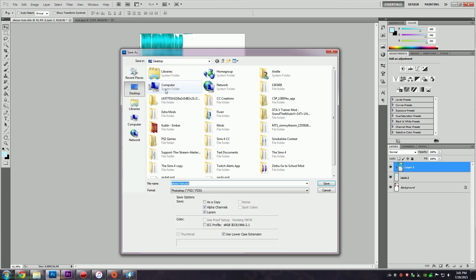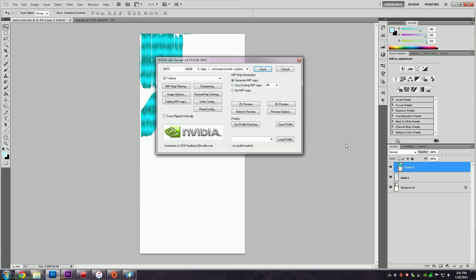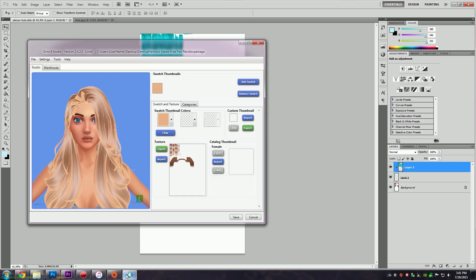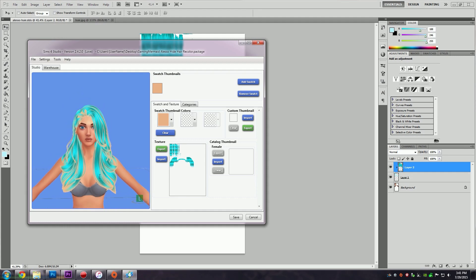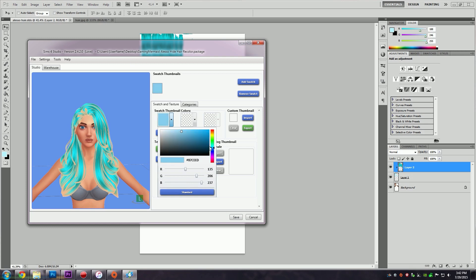Once you're done, you're going to want to save this as a DDS file. I'll leave the settings on screen for a few seconds so you can make sure you have the correct settings. Once you have that, save it, go back to Sims 4 Studio, and import your new texture. Now you can see this is the recolored hair. It does take a little bit more work, but it's not as difficult as it seems. You can also change the thumbnail color to better match the hair — I have an aqua color so I'll leave the thumbnail like that.